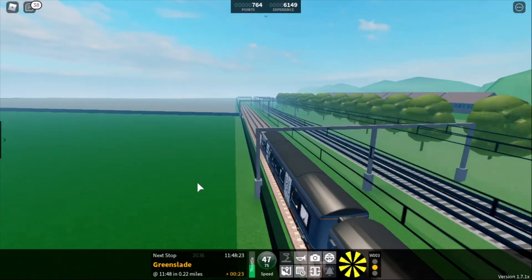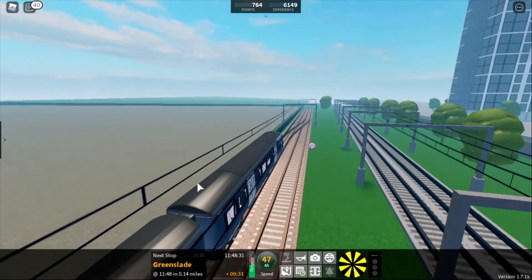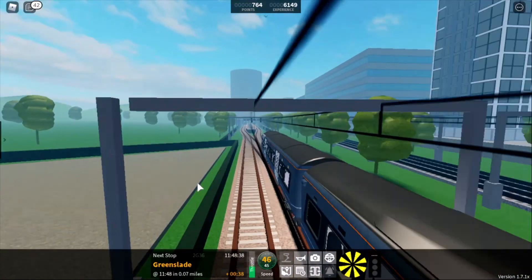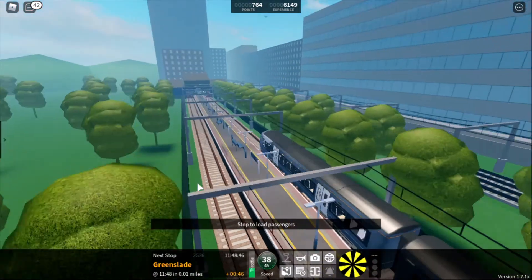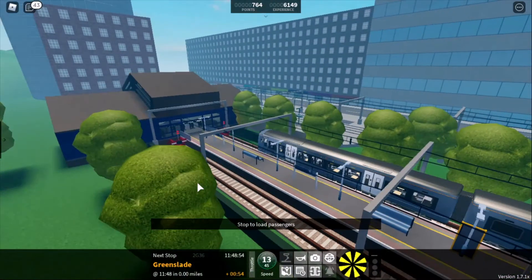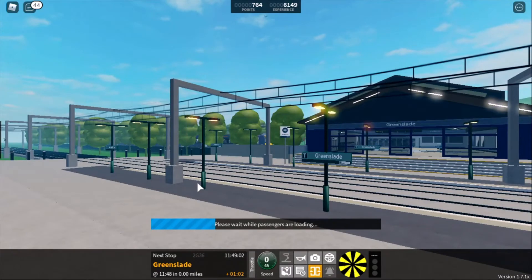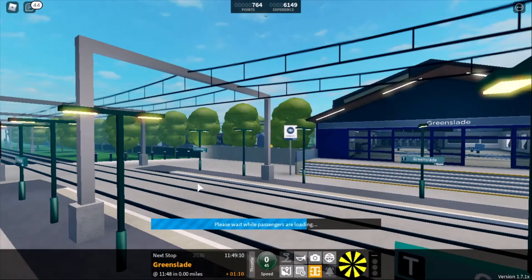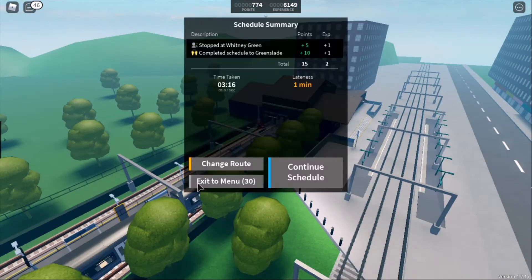We're now approaching Greenslade. Apparently Greenslade has been changed — you can see the Tramlink lines are going a different way. This looks promising; there's more scenery. It's an island platform. This is lovely, look at this. I'm going to have to come back and have a look on foot. What is important is the Tramlink station is still here and it's got its own branding. So Tramlink, there is no question, must be coming back to SCR — because why would they keep the station there if they were going to get rid of it?